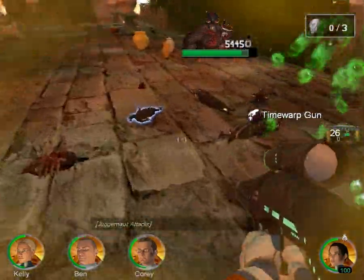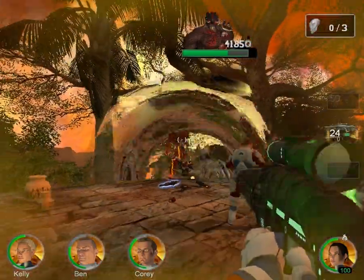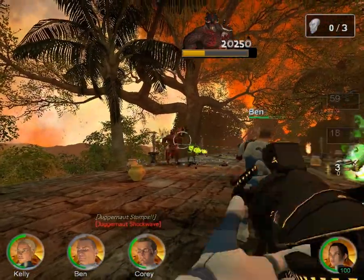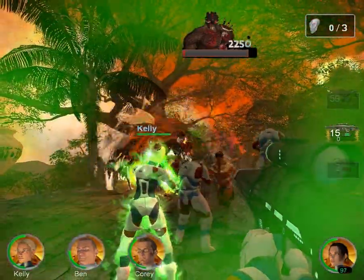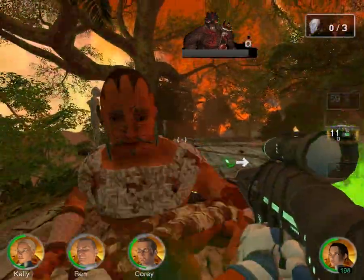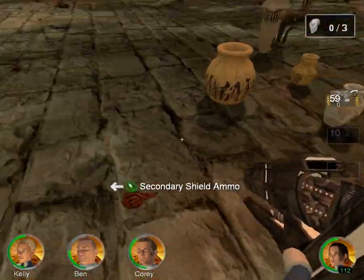This is why you want to approach the left side of the Juggernaut fight, because you can pick up the Time Warp gun, which is much better for fighting the Juggernaut than if you approached from the right side and triggered the fight with only your white pea shooter gun and the green laser gun. As it stands with the Time Warp gun it's very easy, especially considering one of your party members is made invincible right now. The laser gun secondary fire is extremely useful, kind of overpowered, and as a result it only appears in like the last three levels of the game.